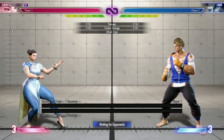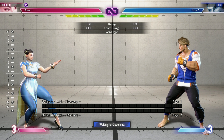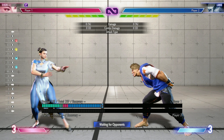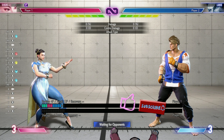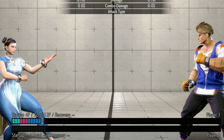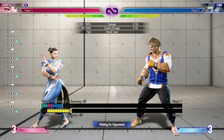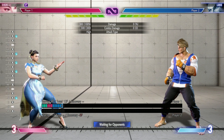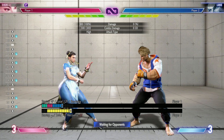Here we are in training mode. If you've seen previous videos on the channel, you might have seen the little frame data meter here. It's very, very good because it teaches you a lot more than just 'here's the frames.' So: four frames startup, 12 total frames. You might notice there's a little bit of color grading — the first three bars are the initial startup, the fourth bar is where it's active and can actually hit the enemy. The yellow on the bar shows when the enemy starts being hit, and the blue bars at the end are your recovery frames.